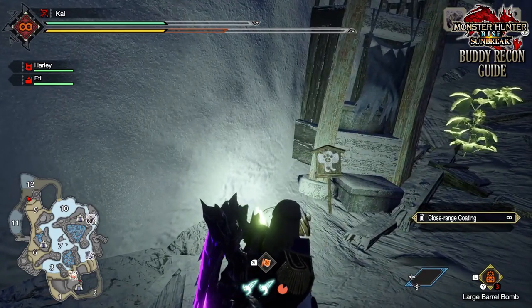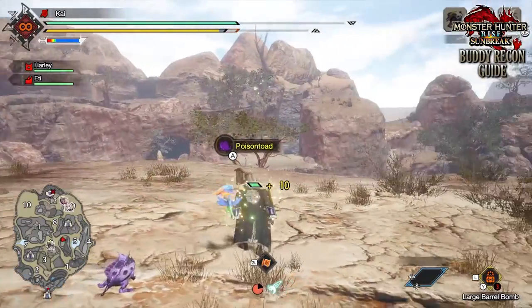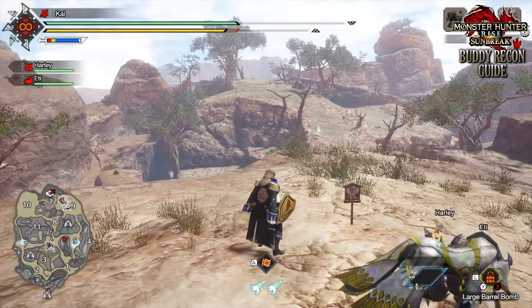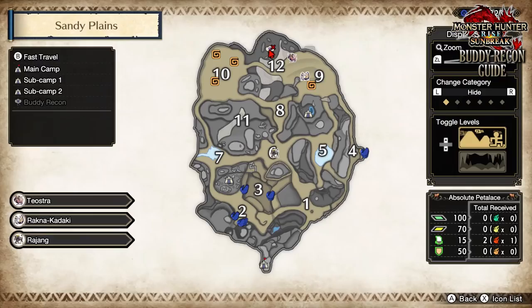But once you're up there, you'll have the final point in the Frost Islands. Next up is the Sandy Plains, and there are two here. One of them is located between Zones 6 and 5, atop a little mountain, but it is quite close to the third sub camp so it's not the most useful. And then you also have one in Zone 12, all the way at the north of the map.